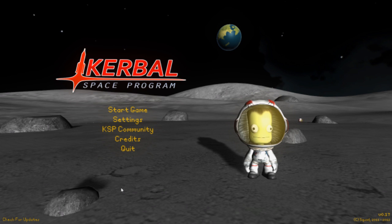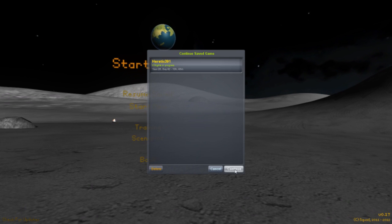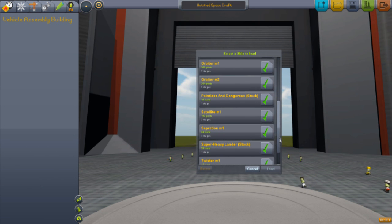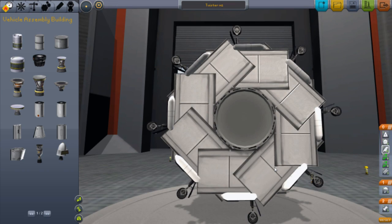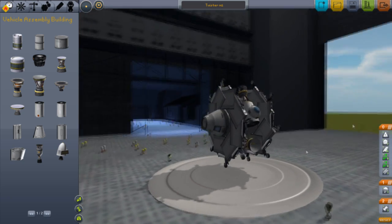Hey guys and welcome back to another video on Kirby Space Program. Today I've been mucking around with the current features and made this unusual aircraft, sort of. It's like a wheel that continually spins. It's quite pointless but if you want to see something interesting then this is it.